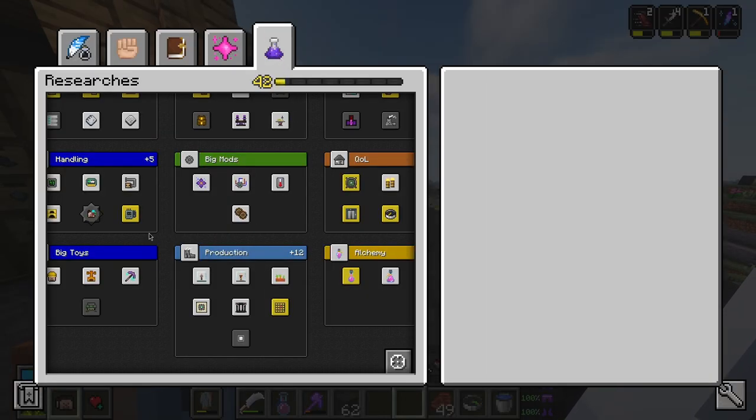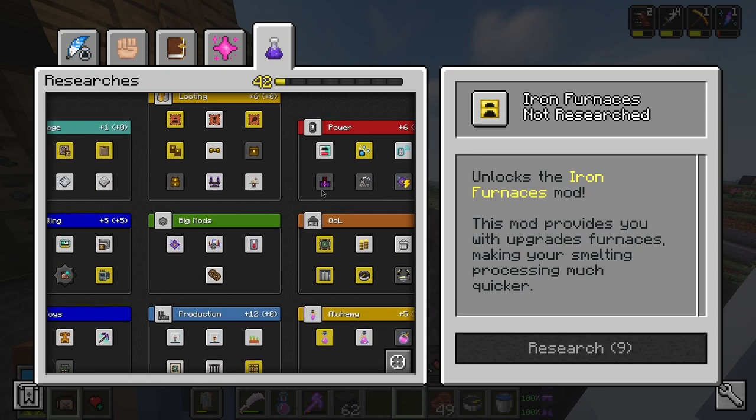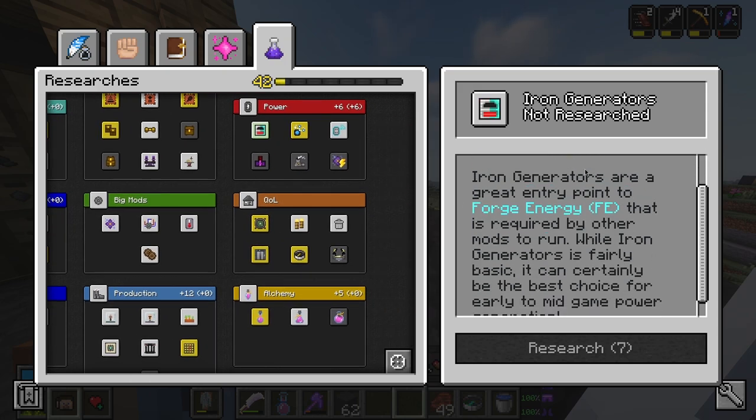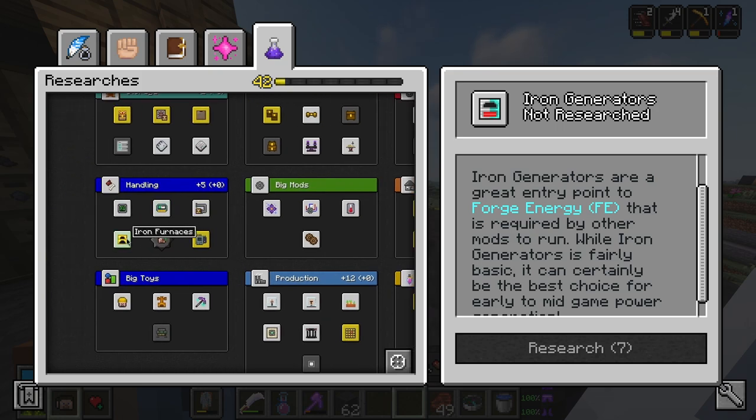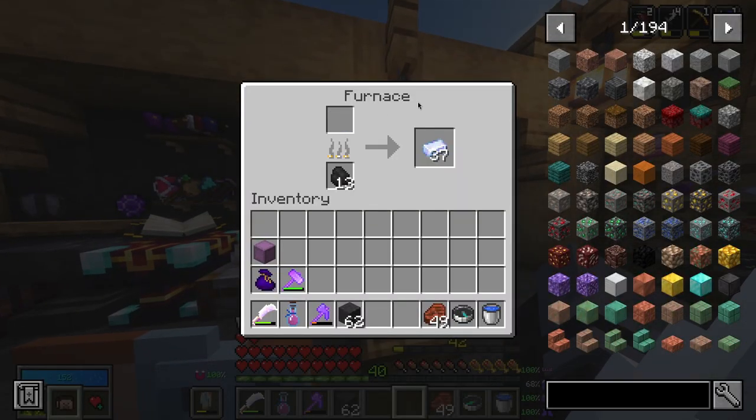The next spot we're going to unlock is, for now anyway, my plan is to use iron furnaces. So that requires nine knowledge cores — that's going to be interesting. Iron furnaces are a great entry point for using 4 GFE. We need to use furnaces to consume power essentially, so I don't have to worry about coal.